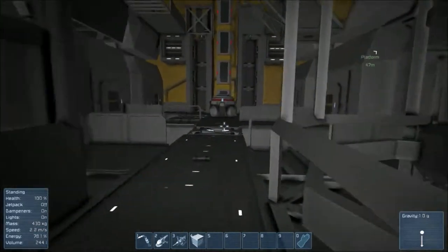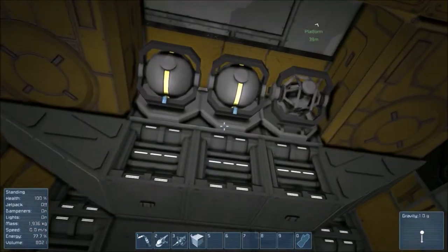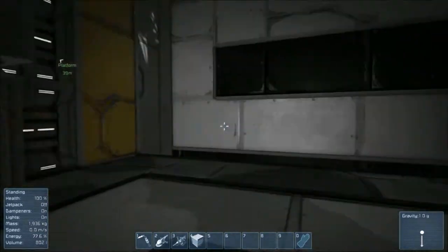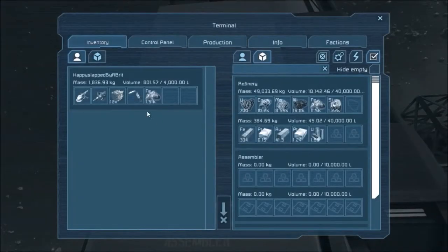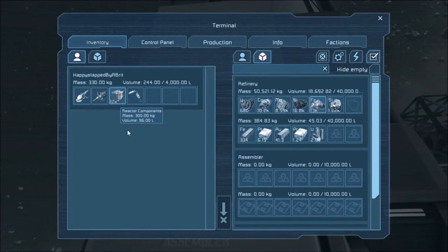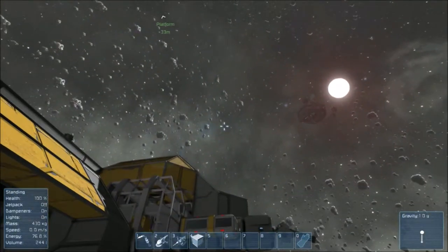I might make this thing the space station — combine the platform and this together. This would be pretty cool as a hangar. Take out some of these ceiling blocks along there, take out this wall and that wall, and yeah, I'm starting to get the vision in my head already. Build a nice little tiny ship that I can use to either run and hijack other ships and strip them down as parts, or run off to the asteroids nearby.